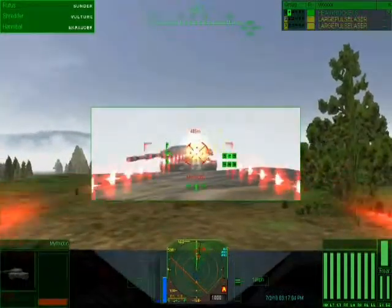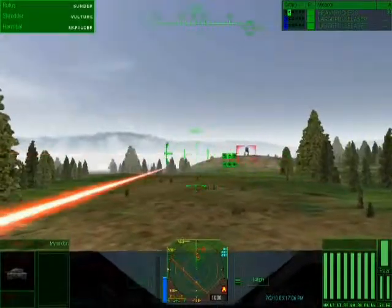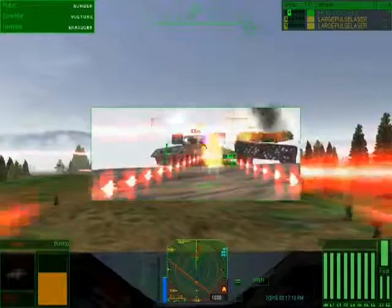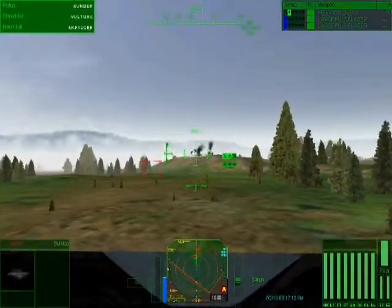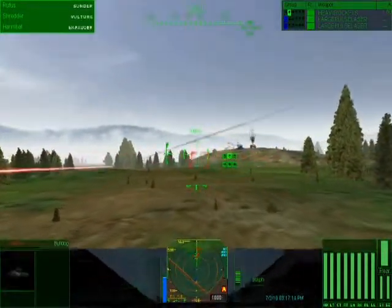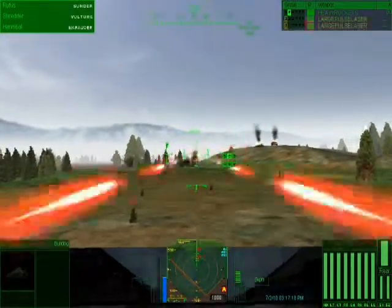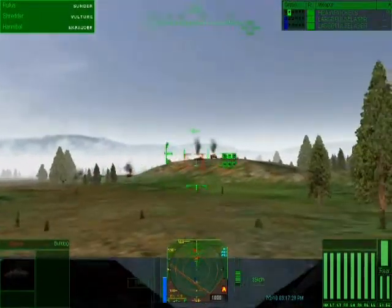Spectre elements, engage enemy and give cover for Watchdog. Hammer, how are you holding up? Not good — these guys have a serious weight advantage. We can hold them, but not for long. Watchdog is clear. Man, that guy's a great voice actor. We have to relieve Hammer at Alpha.